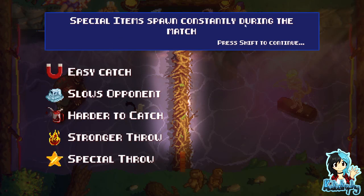Special items spawn constantly during the match. Easy catch - slows opponent. Harder to catch, stronger throw, and special throw.